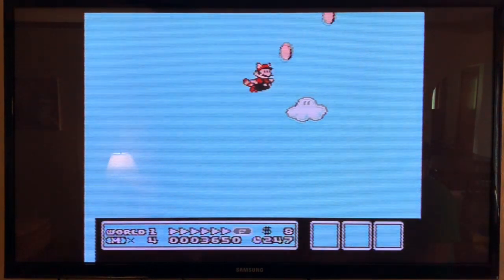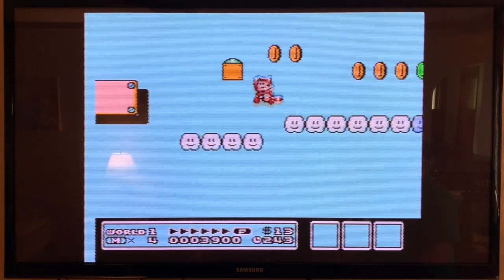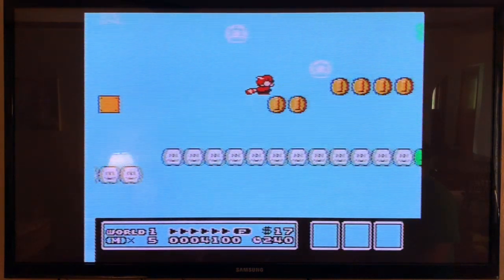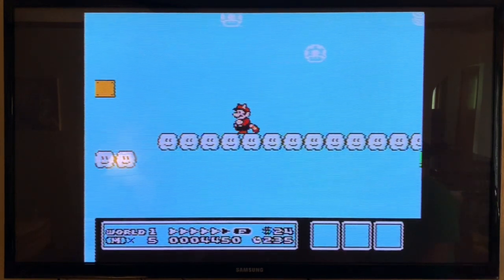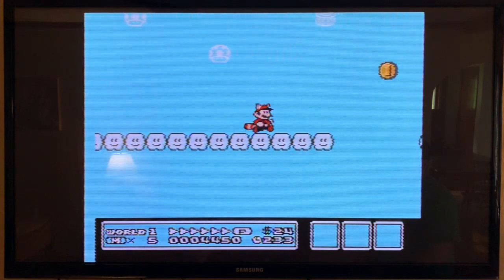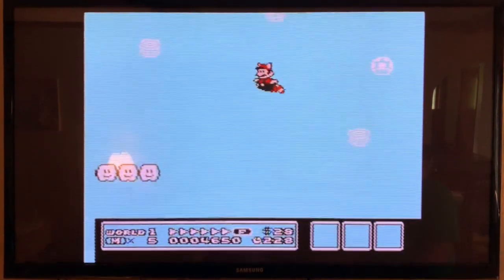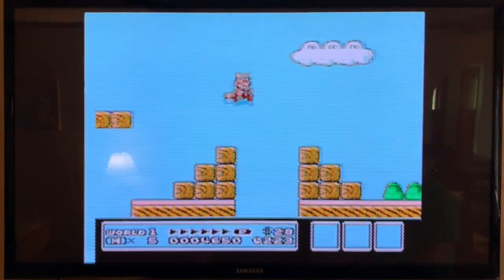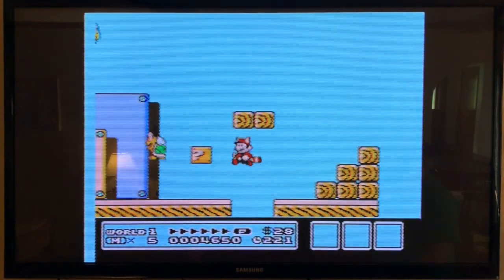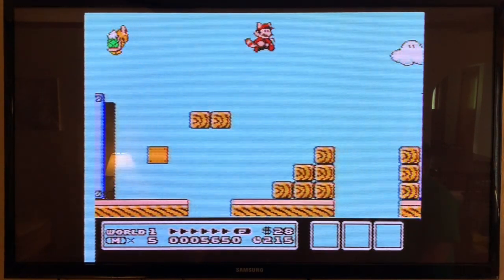There's a Paragoomba — Paragoombas can fly because they have wings. Colin, why are you going backwards? Because I'm getting the power-up.